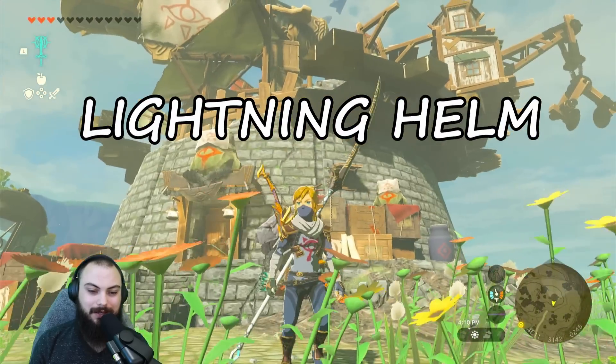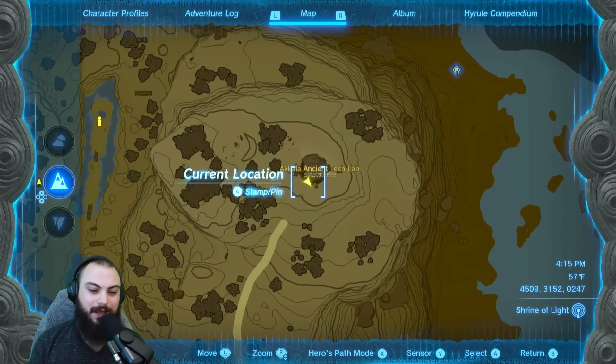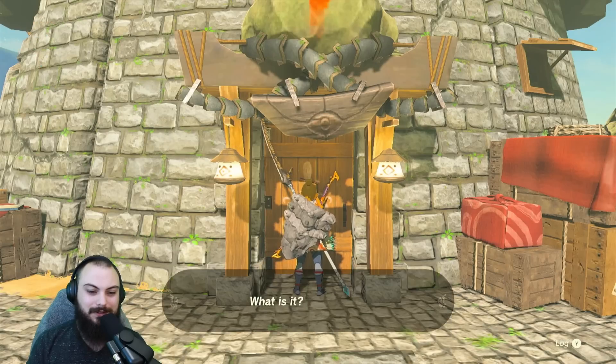First off, you're going to go up to the Akala Ancient Tech Lab - it's where you get the travel medallion, if you didn't know that, give it a like. So we're going to go talk to these people over here.